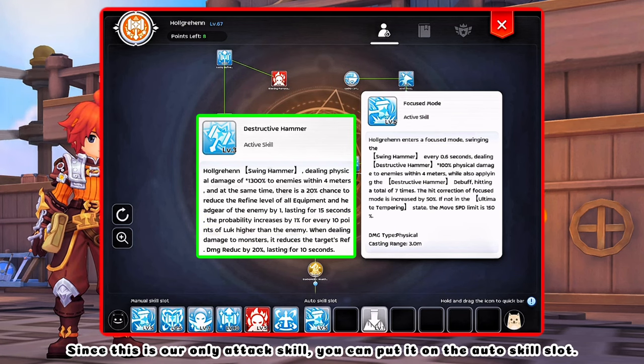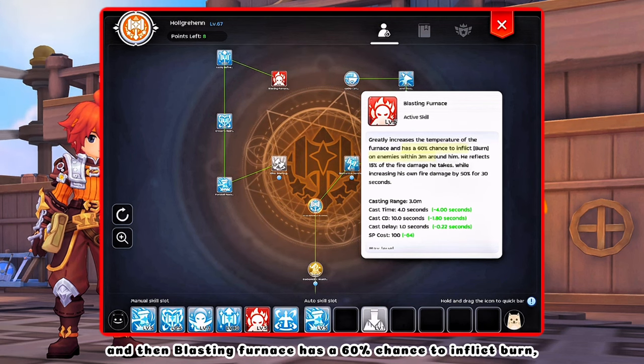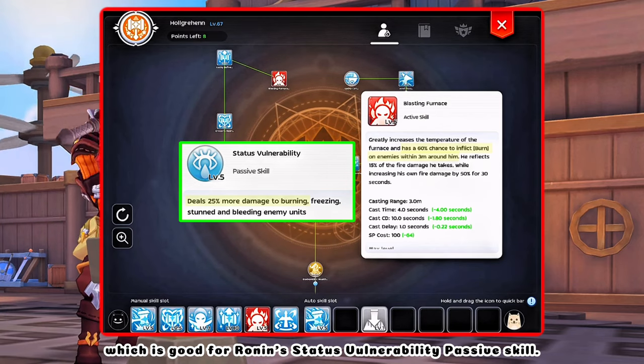Since this is our only attack skill, you can put it on the auto skill slot. And then Blasting Furnace has a 60% chance to inflict burn, which is good for Ronin's status vulnerability passive skill.